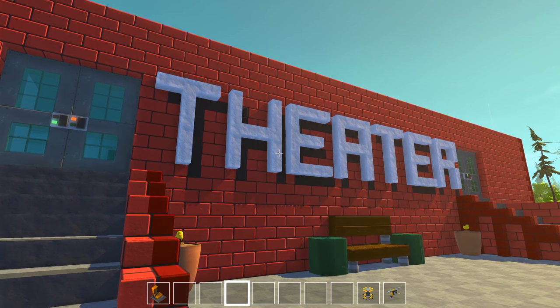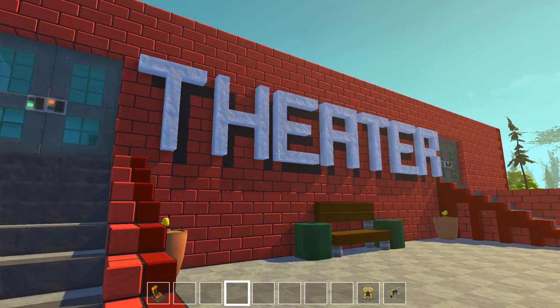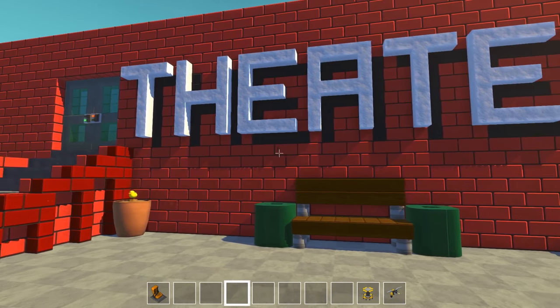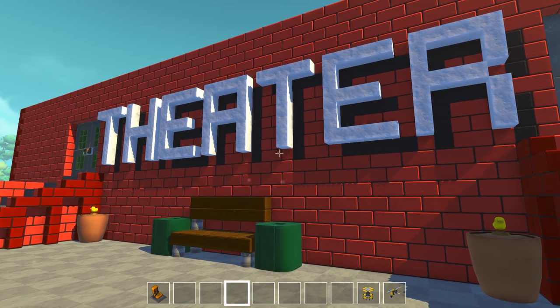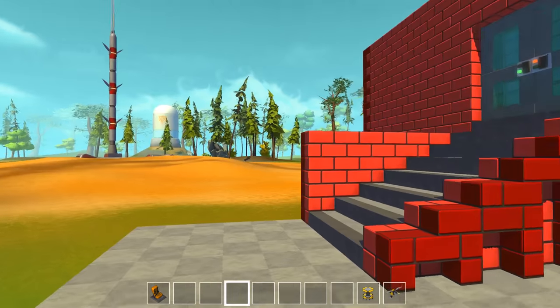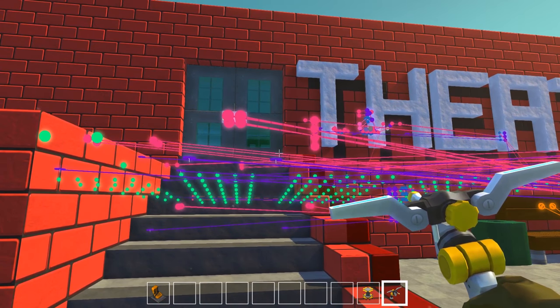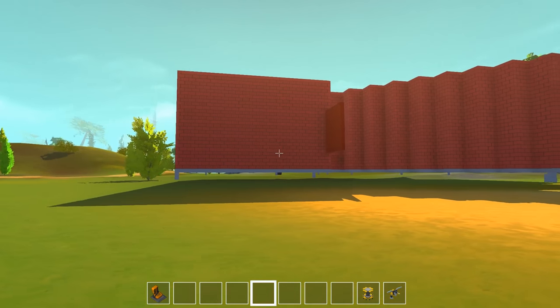The first creation is a theater by Scrub Master — you may have heard that name before, he's provided a couple items for our theme park including a drink stall and drink machine. He said he built a theater for my town. I normally don't feature buildings, but when he said theater I thought he meant a movie theater — turns out this is a performance arts theater, and it is absolutely fantastic.